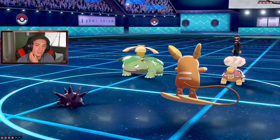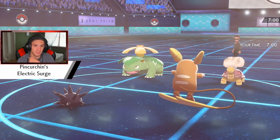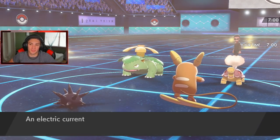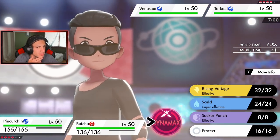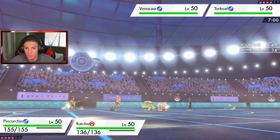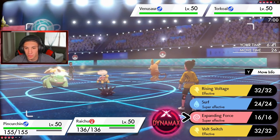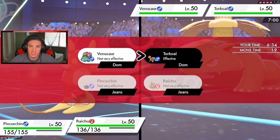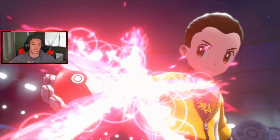Torkoal's obviously going for an Eruption — Pinchurchin might be slower than Torkoal, a little scary. He might put me to sleep, but does Sleep Powder work in Electric Terrain? I think it cancels it out actually. I'm going for Rising Voltage over on Venusaur. I don't want to double into Torkoal but I'll do damage over on Venusaur — I could go for Expanding Force. I'm definitely dynamaxing and going for Max Lightning over on Torkoal because I don't want to change the terrain and have Venusaur take full speed advantage. Raichu is so fast in the surge!